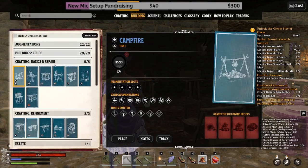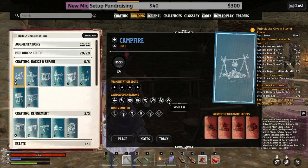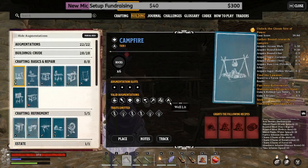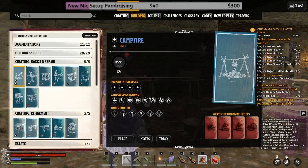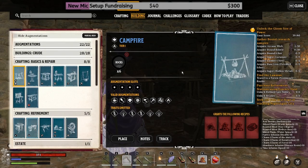If you click on one of these, it tells you at the bottom it's got four augmentation slots. These are the valid augmentations — so anything that has 'well lit,' magic, hunting, fishing, fermentation, cooking, butcher, or boil augmentation qualities will augment this fire.